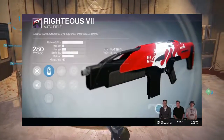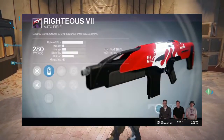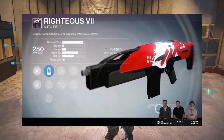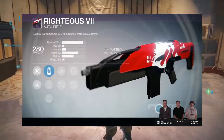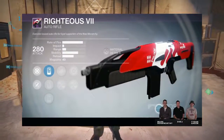Then we have the Suros auto rifle — this is the last picture I grabbed, from the stream. I think Tyson Green had it on his person. I noticed that the sights are different, which is interesting as far as the game goes. It looks like the sights are all specific to each foundry.